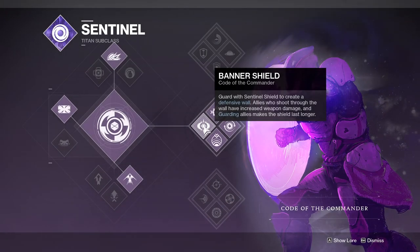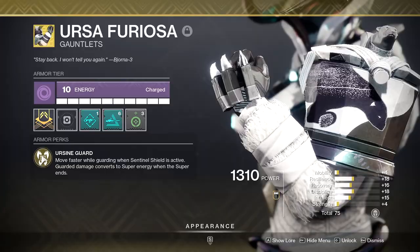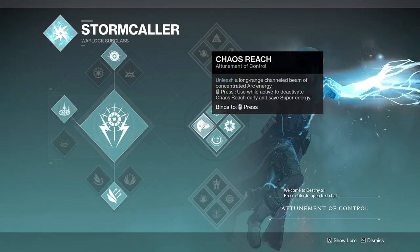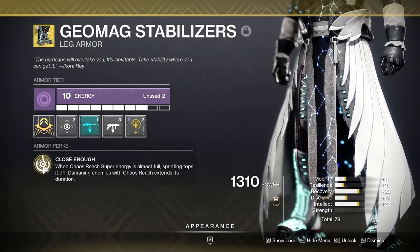My group did mess around with a few different team compositions, but we ended up landing on two Banner Shield Titans with Urses and a Meme Beam Warlock with Geomags. I think any class will work, but for the most consistent and timely clears, I think this team comp will be the most reliable.